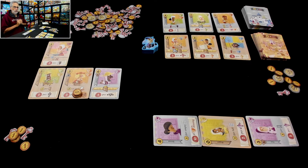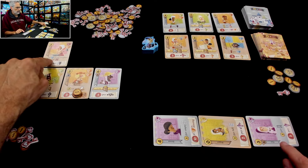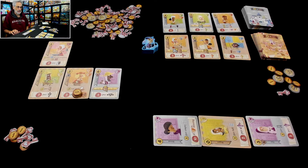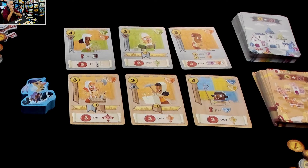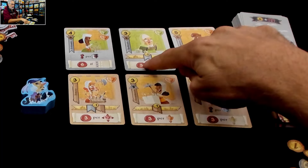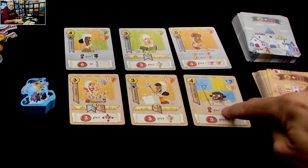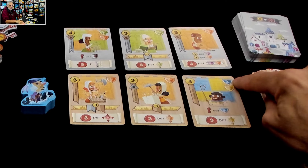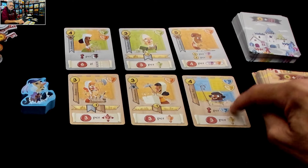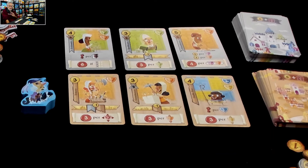Jen is in a pickle again because still the majority of recruitable people are craftspeople. That devout is really slowing her down. She could spend a key to come up here and get the apothecary, which would give her a discount for the rest of the game on recruiting castle folk, and three points for every scholar in the same column. Or she could go for this stable boy — he's both a peasant and a member of nobility, but neither of those are craftspeople. She'd get one key immediately per nobility, and three coins for every peasant in the same column.